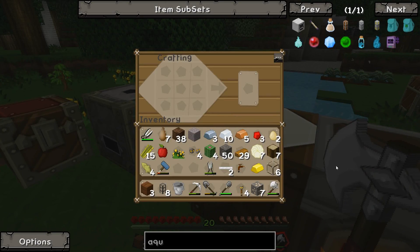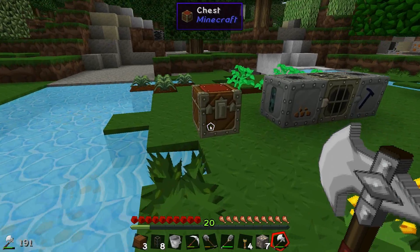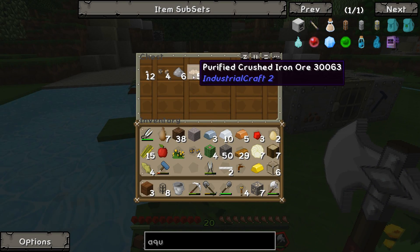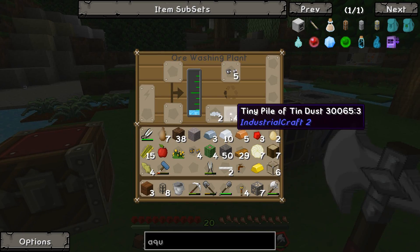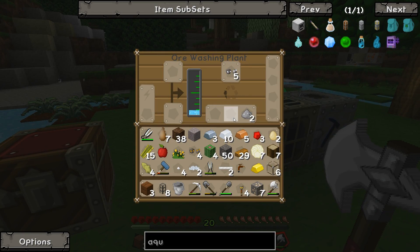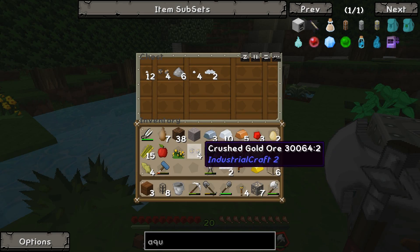We'll take that. Do we have enough iron? We don't. But if we cook up some of our strange iron dust that we've got over here - this purified iron dust stuff - we'll be able to make ourselves a machine frame in no time. What did this give us? Tin gave us purified tin, tiny pile of tin, some stone dust - so they kind of give the same thing, just a little bit different.